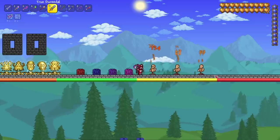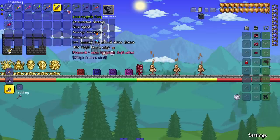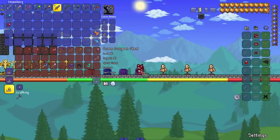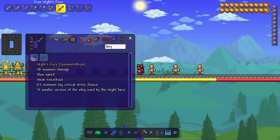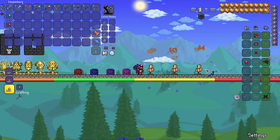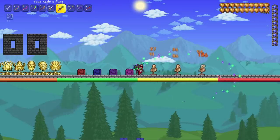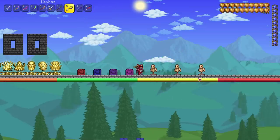After that we got the true derndal — a stronger variant of the derndal, gives light's blessing and derndal's blessing. Then true knight's fury. Wait, was there a regular knight's fury I missed? Yeah, there it is — I just wasn't paying attention. Let's see it in action — I'm assuming it puts all the whip effects together. And the true version gives us a buff.